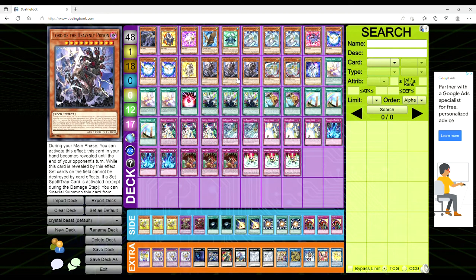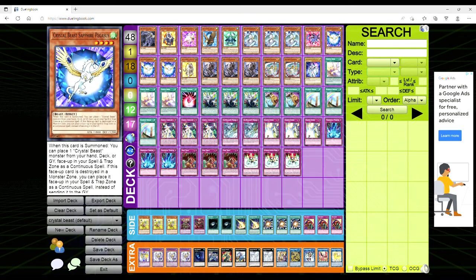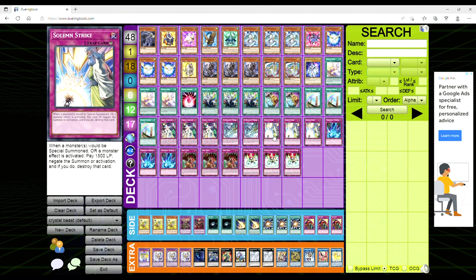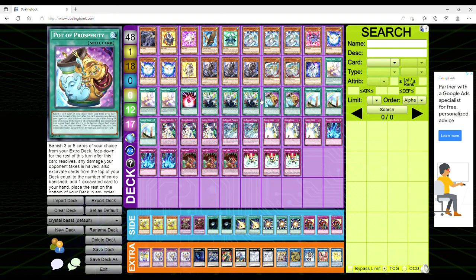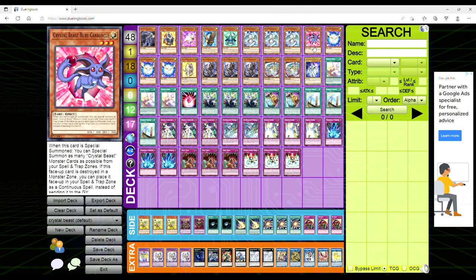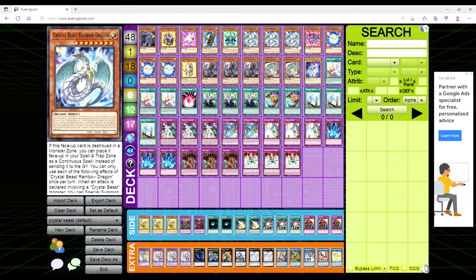Lord of the Heavenly Prison is really interesting — it protects your back row specifically: set cards on the field can't be targeted by card effects. Then if a set spell or trap is activated, except during the damage step, you get to special summon it. And if you activated that effect while it was revealed, you can reveal and set a spell or trap directly from your deck. So it doesn't protect your Crystal Beasts, but it does protect your set Trap Trick, set Ultimate Crystal Magic, Crystal Conflict — basically your trap cards. And if there are spells you want to set, you can bluff the opponent that way too.